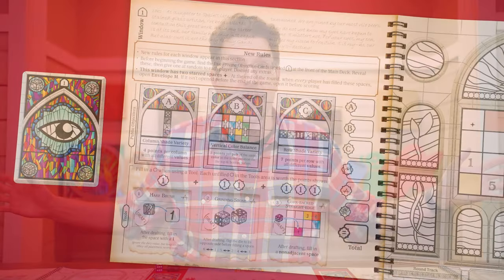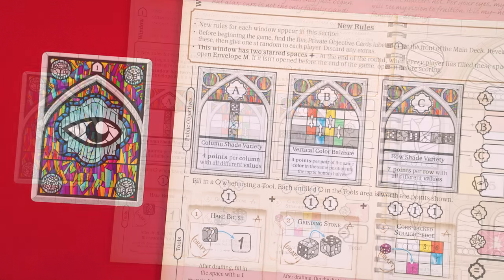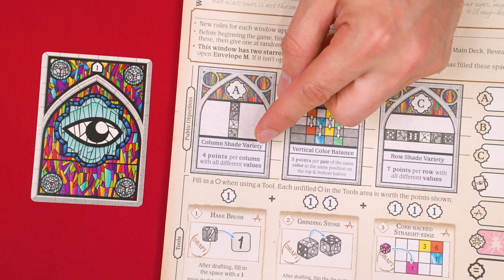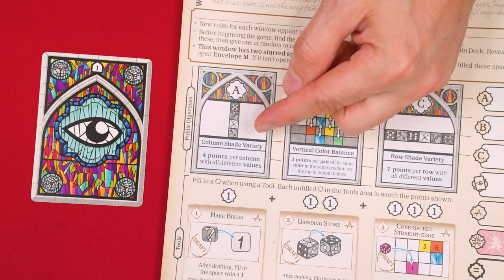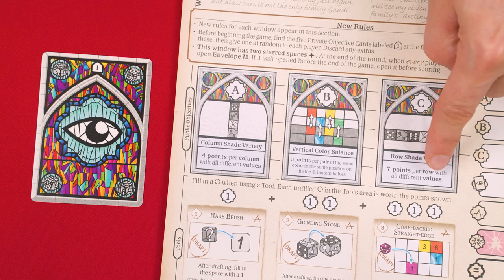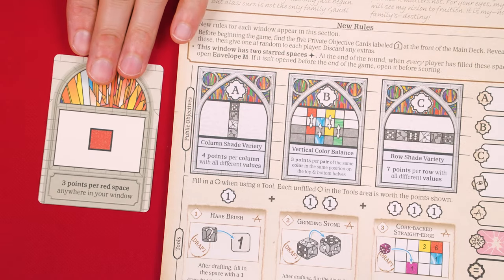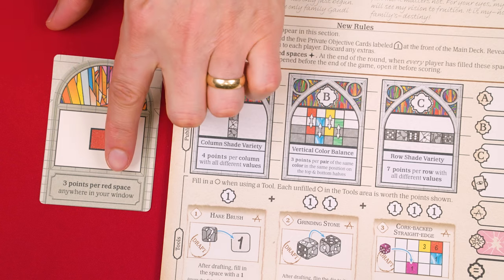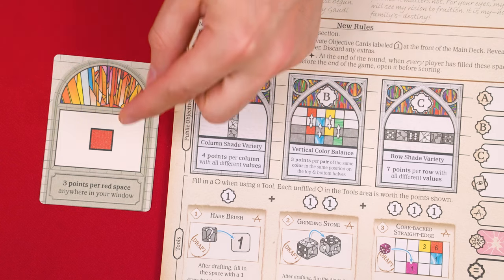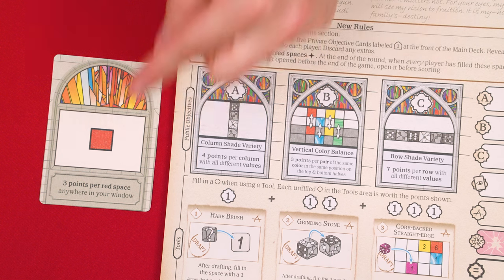In the center of your sheet, you'll find three public objectives that every player can score points from at the end of the game. For example, one says that you'll score four points per column in your window that shows all different values. You'll want to pay attention to these while playing. Also don't forget you have a private objective — at the end of the game you'll score three points for every space in your window that shows the indicated color, red in this case. So you might want to draft red dice when you can.